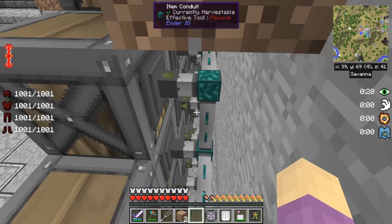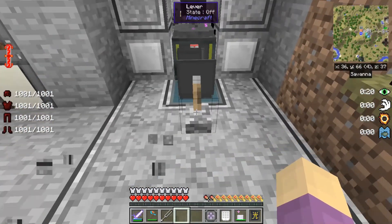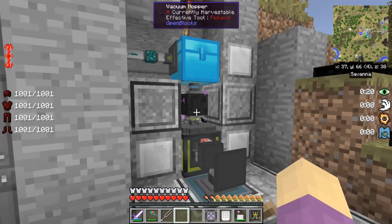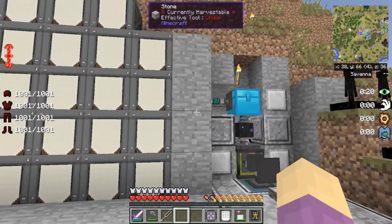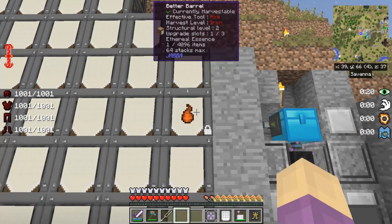Pipes all the way back here — all of them I hope have been set to insert. This one is set to extract, active without a signal — I'm actually going to turn it to always on, and it's set for Thaumcraft only. It's only going to extract Thaumcraft aspects, maximum speed upgrade, which means very quickly as soon as the wisps start dying we will get ethereal essence.